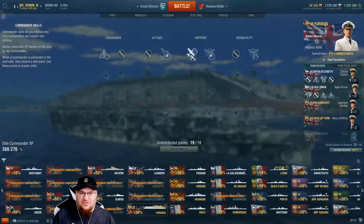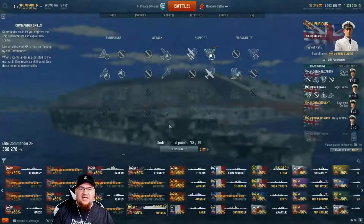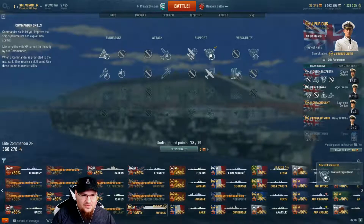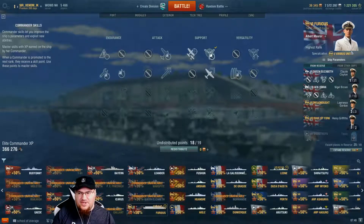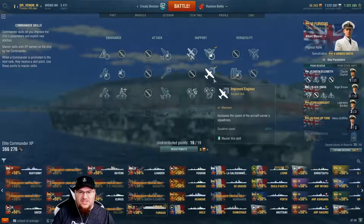Now you have to choose from what's left. So if you want to choose Improved Engine Boost, then take it. You have to take the first one before you can get to the second one. These are worth 1, 2, 3, 4 different skill points. You have a combination of 18 to 19 points that you can actually use. So use them accordingly. If you want Improved Engines, there you go.